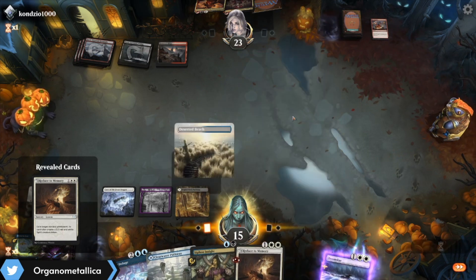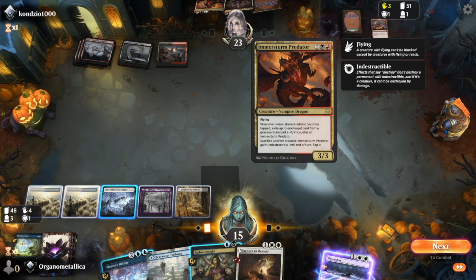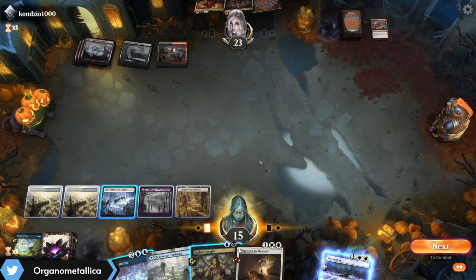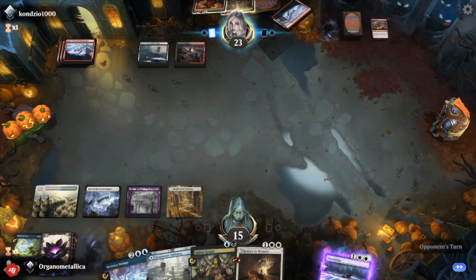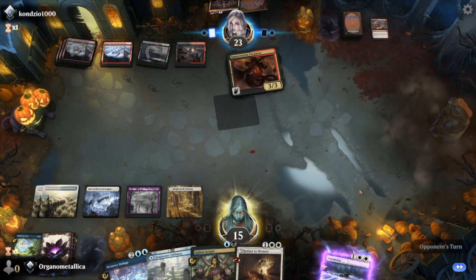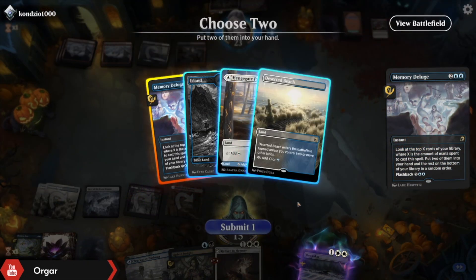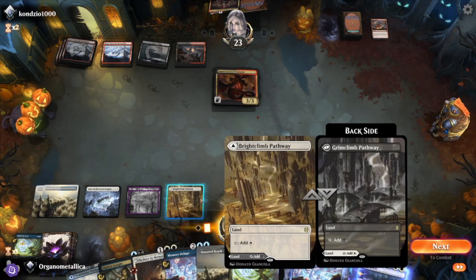But Reduced Memory exiles, so it's not quite as scary as it could be. I think in this case I'm going to just hope I get the opportunity to Memory Deluge. There's the Immersturm Predator, which is okay. They don't have a two-drop, so I will get to kill that. Take Memory Deluge, get another Memory Deluge, and a Deserted Beach. I love these lands — at this point in the game they're just gas. Drop it, Deserted Beach, get rid of the predator. They get a 3/2, which I'm not thrilled about, but eventually I will get to Doomscar that. I'll just take some pain this next turn.